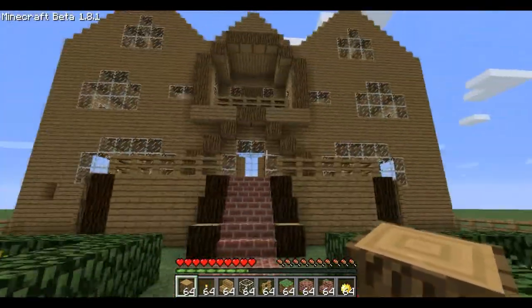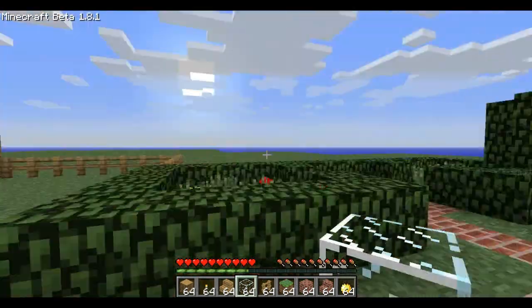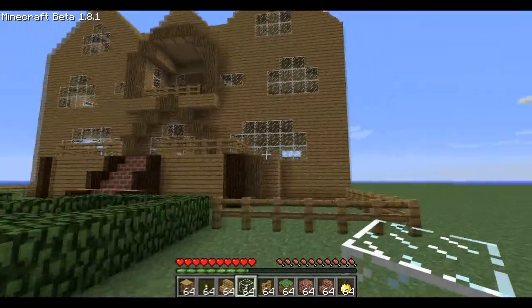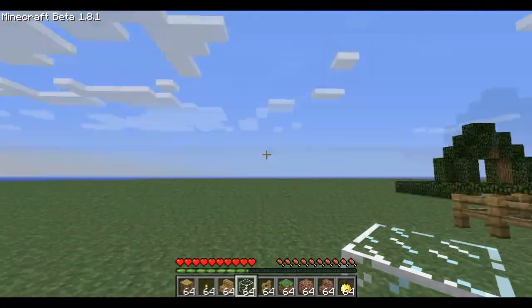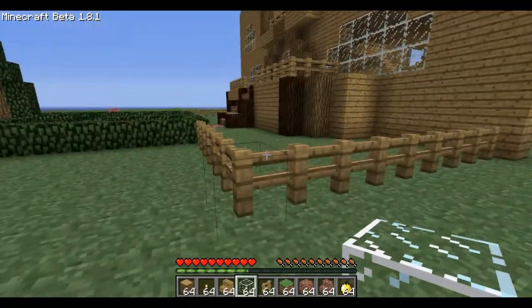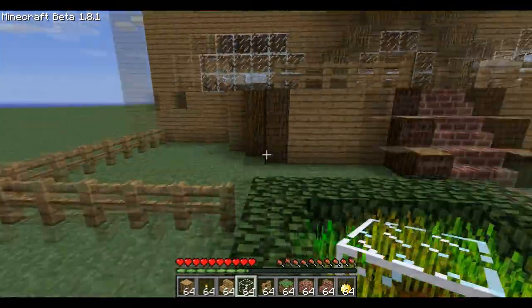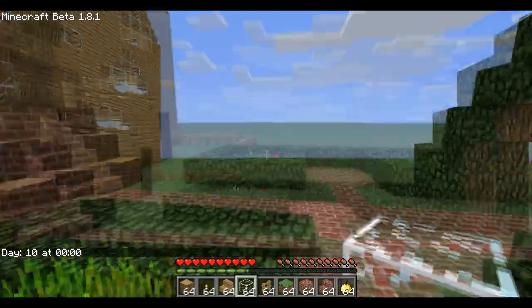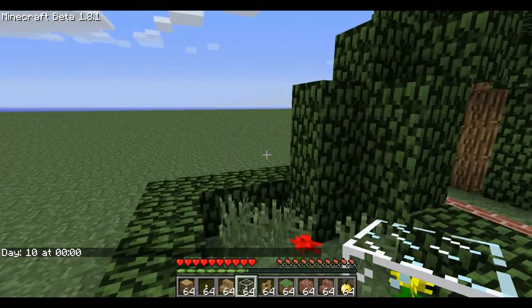So yeah, anyway guys thanks for watching — comment, rate, and sub, it really helps me out. I'll see you guys later. Just on another note, you guys should check out my custom map that I made — it's called Chunk Survival. Basically almost every single chunk is gone, there are a bunch of random chunks, you start on your spawn chunk and then you can build bridges to other chunks. There's secrets, it's pretty cool — link will be in the description. Thanks for watching guys.